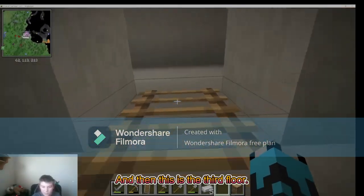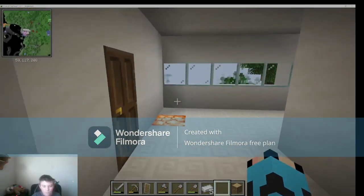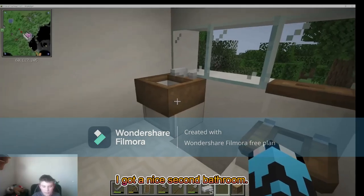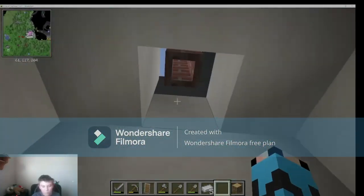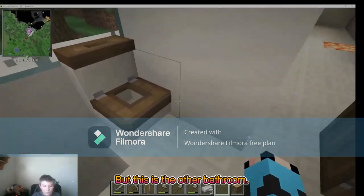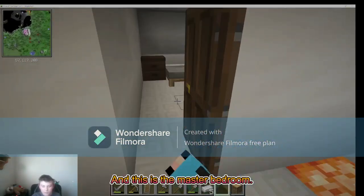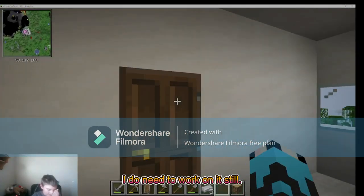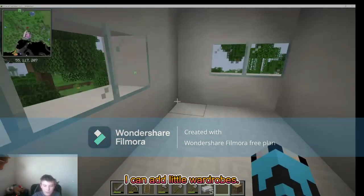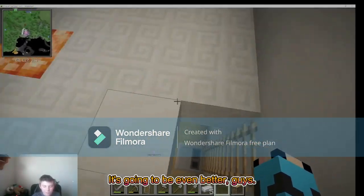And then this is the third floor. Got a maze, the second bathroom — that's why I mentioned the chimney goes through here. This is the other bathroom, and this is the master bedroom. I do need to work on it still, like add little wardrobes, but it's going to be even better.